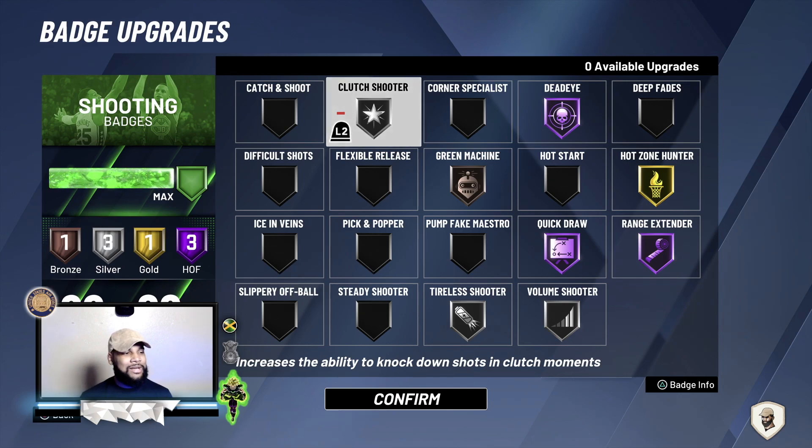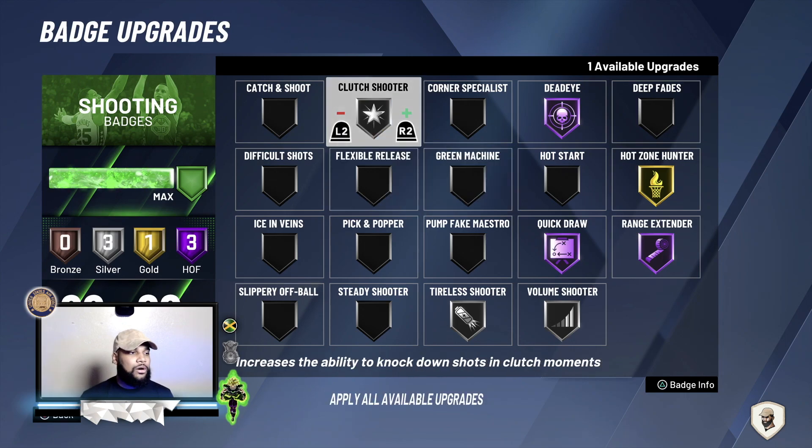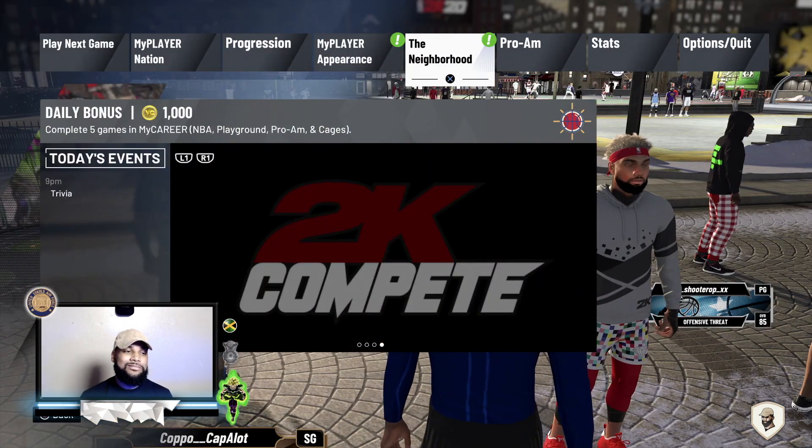The next badge is so slept on. I've tried it on gold, hall of fame, and bronze — to me, silver is the sweet spot: close shooter. It don't matter if you're up 20 to zero, you're gonna get some boost for that shot. For comp games it's even better — any games that have been neck and neck past 12 points, close shooter is gonna pop up every single time for the remainder of that game. Sometimes I take off green machine and put on gold cluster because I shoot well without green machine.